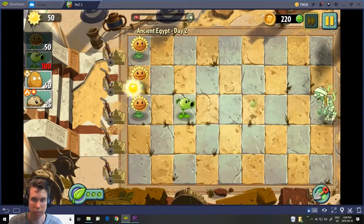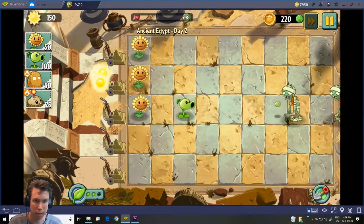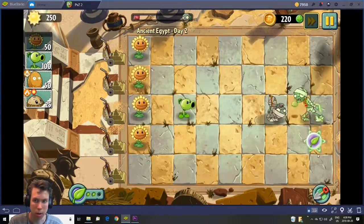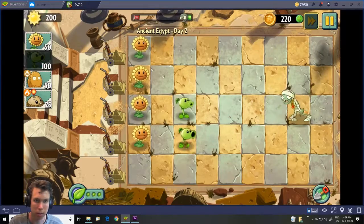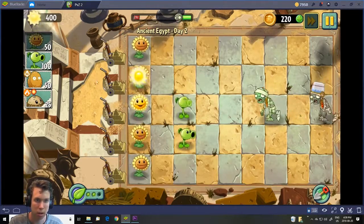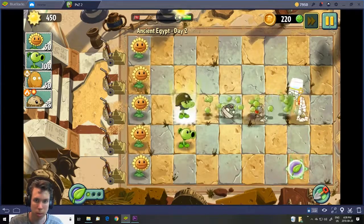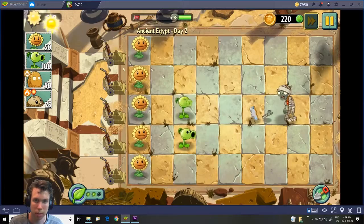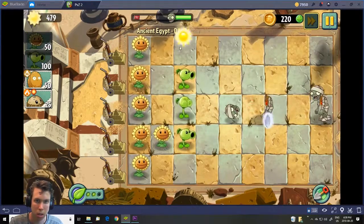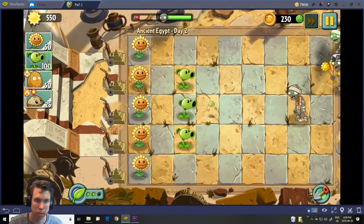As you can see right there, we can use it on the sunflower and it's going to give us a bunch of sun so we can keep planting. We can use another ability — we'll probably use it on that zombie to take him out. I don't really need a second row, so I'm just going to use one for now.